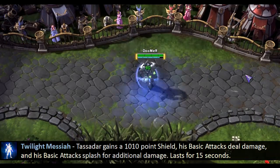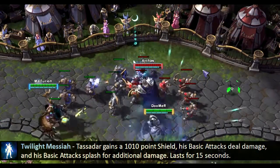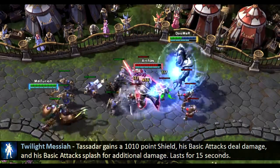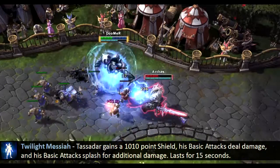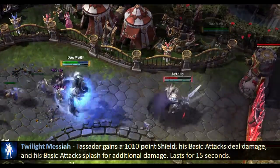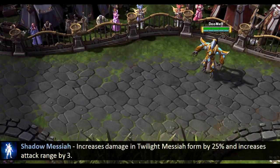Twilight Messiah is his first heroic ability, which transforms Tassadar into a being that gains massive shields and extra damage to his basic attacks, which also splash for additional damage. This lasts for 15 seconds. You can pick the Shadow Messiah talent at level 20, which increases the damage by 25% and increases the attack range.